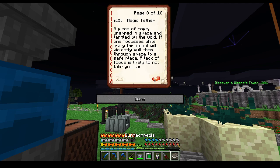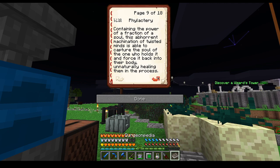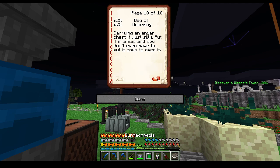Magic Tether — a piece of rope wrapped in space entangled by the void. If one focuses while using this item, it will violently pull them through space to a safe place. Lack of focus is likely not to take you far. Glactery — containing the power of a fraction of a soul, this abhorrent machination of twisted minds is able to capture the soul of the one who holds it and force it back into their body, unnaturally healing them in the process. Carrying an Ender Chest is just silly — that is true. Put it in a bag and you don't even have to put it down to open it.